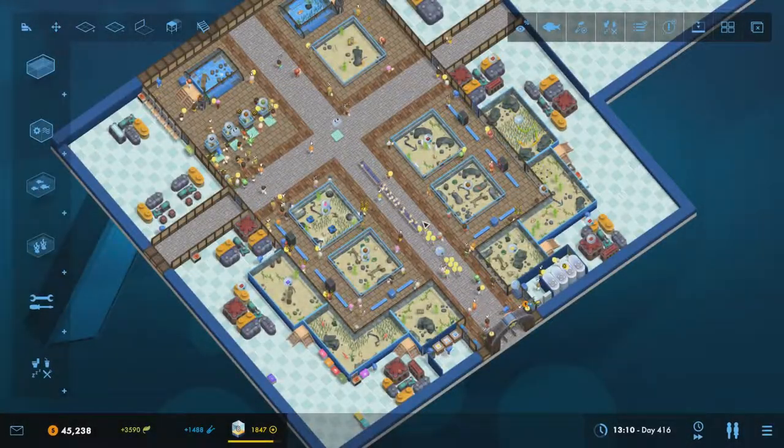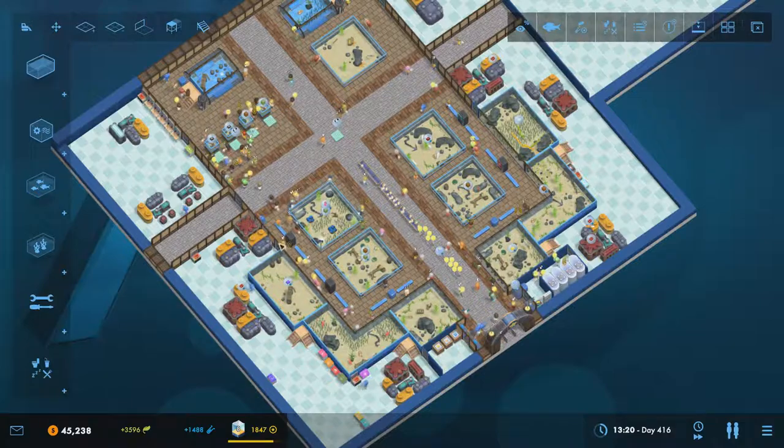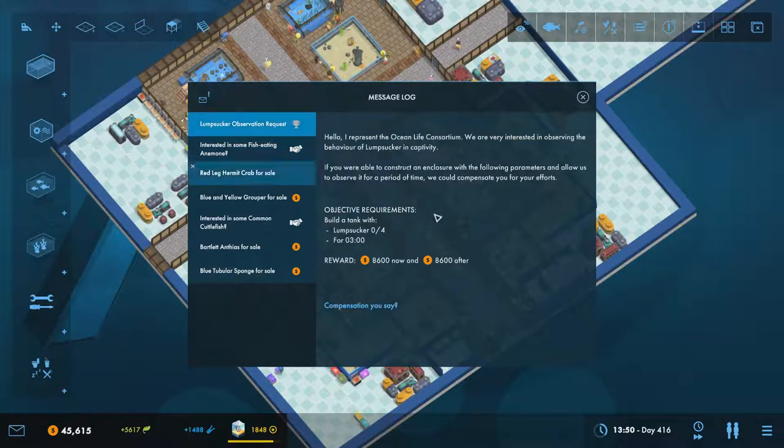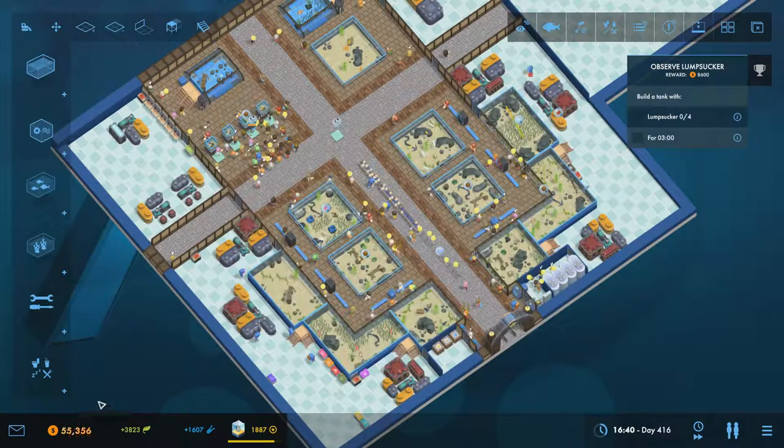Hey everyone, it's Fakji here, welcome back to Modded Megaquarium. Today we're going to have a look at one of our requests — the Lump Sucker Observation Request. The Ocean Life Consortium wants to observe lump sucker behavior in captivity. We need to build a tank with four lump suckers for three minutes. They'll give us 8,600 now and 8,600 later. I think we can say yes to this.